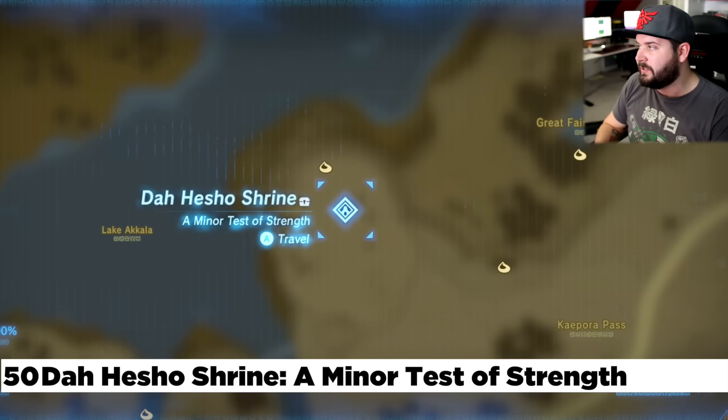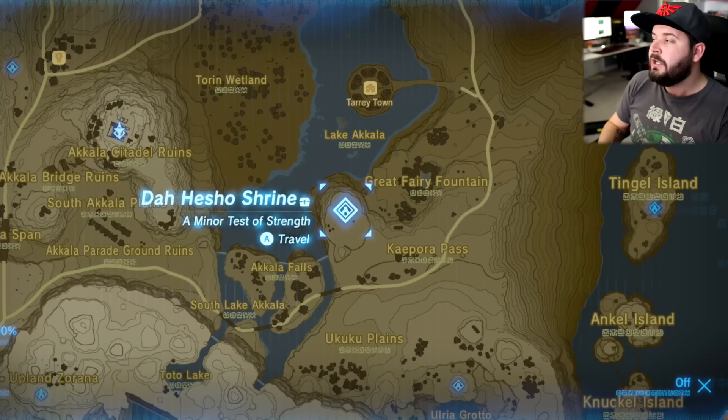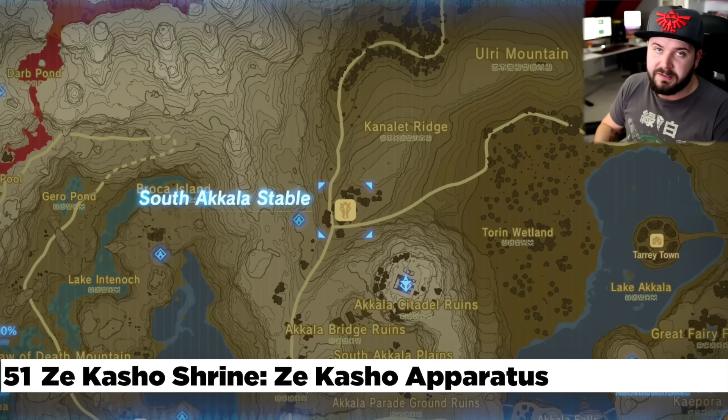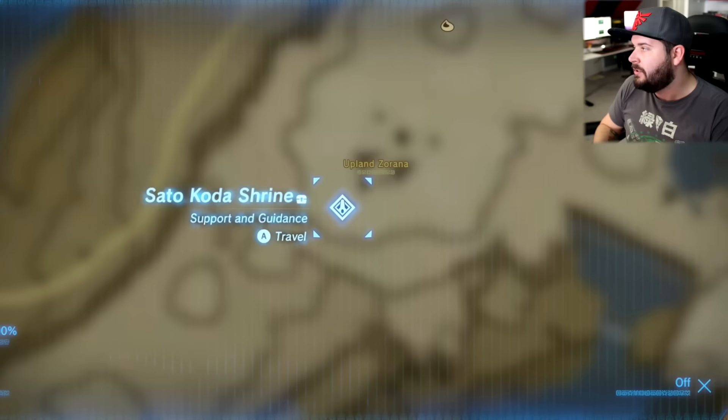North of that just a little bit is the Da Hesho Shrine — right out in the open and most likely your fast travel point any time you need to go to Tauri Town. Just to the left of the Da Hesho Shrine is Akala Tower. From Akala Tower, you can make your way to the south Akala Stable and the Zakesho Shrine. In the Lanayru region, there's the Naiz Yoma Shrine — right in the middle of Zora Town, can't miss it.